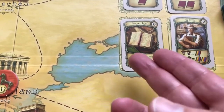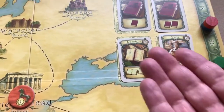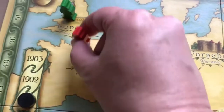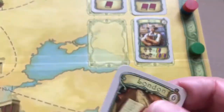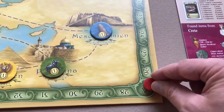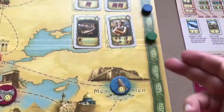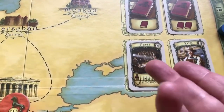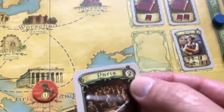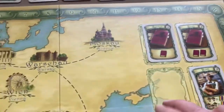Red wants the general knowledge card in London — moves two spaces and pays six weeks for the card, eight weeks total. General knowledge can be used at any excavation site, but it is expensive. Blue then picks up a congress card in Paris — one space to Paris and two weeks for the card, three weeks total. Green picks up a specialist card in Rome — two spaces to Rome and two weeks for the card, four weeks total.